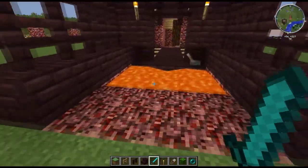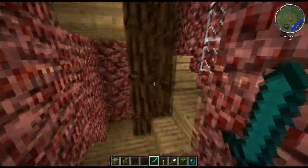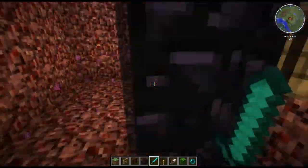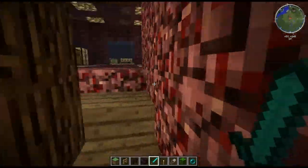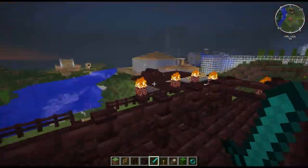Now this is my nether fortress. I did not design this at all - I copied this off a YouTube video back in the day, like two years ago. So basically this is the nether fortress. We come down here and we have a nether portal. If we come back upstairs we have a lookout and a crafting table thing.